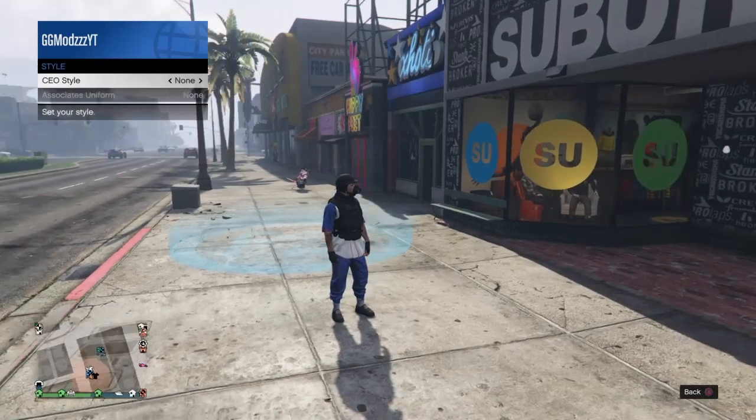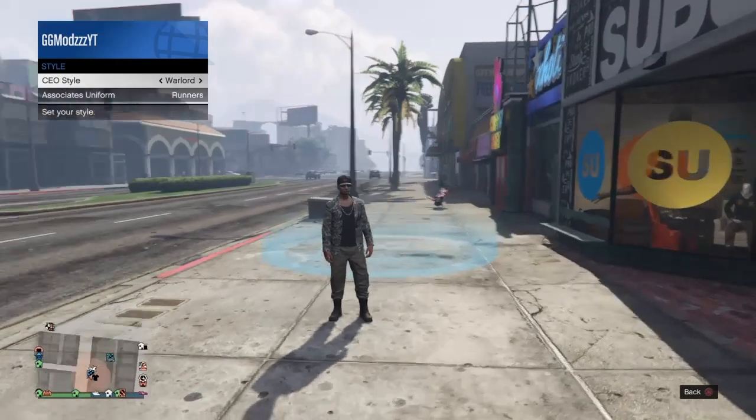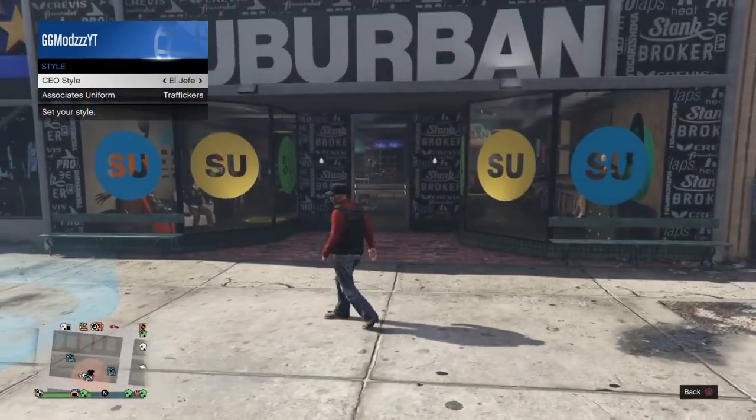Go to CEO Management, then down to Style. Find the outfit El Jefe — that will have the CEO vest. If you want the tan joggers instead, go with the Warlord outfit.